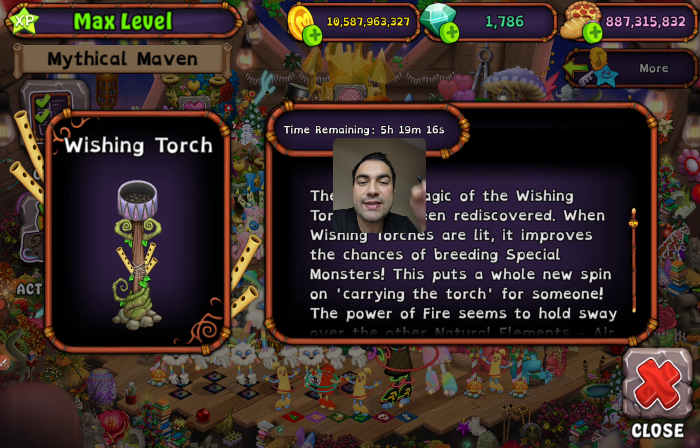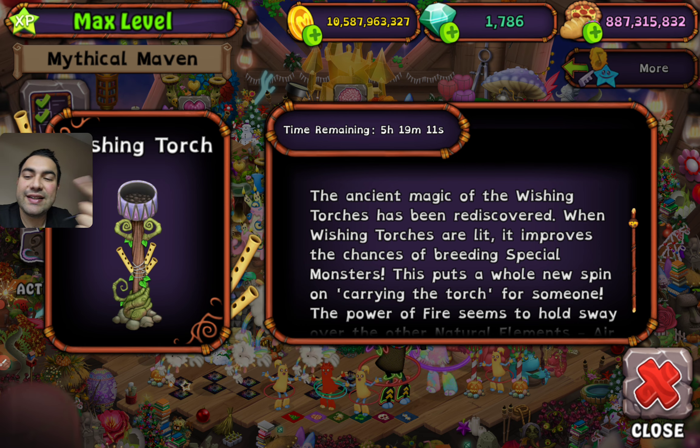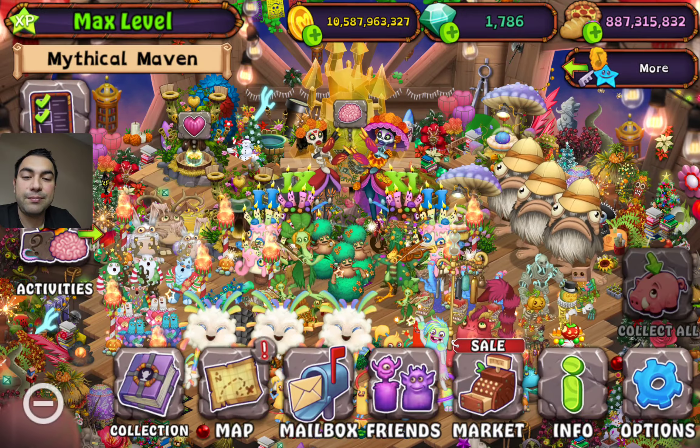Once your friend lights your wishing torch, you have 24 hours left till another light — actually another flame just slowing down and burning down.